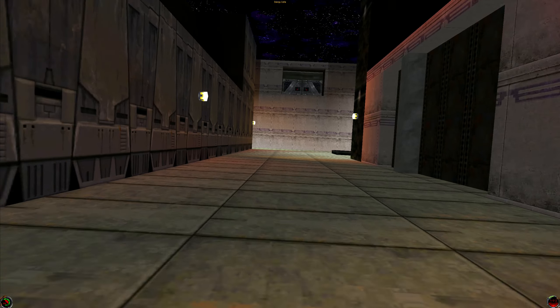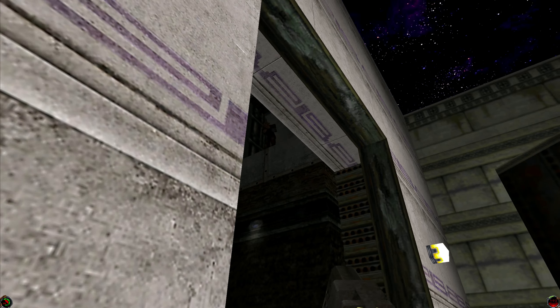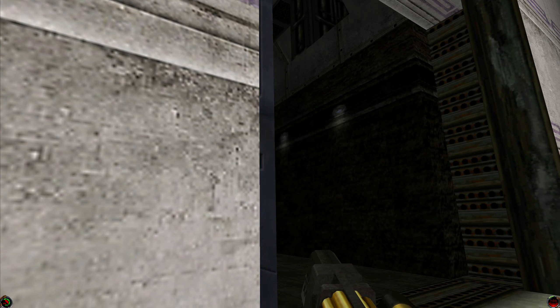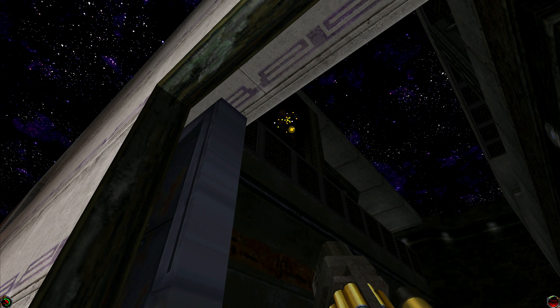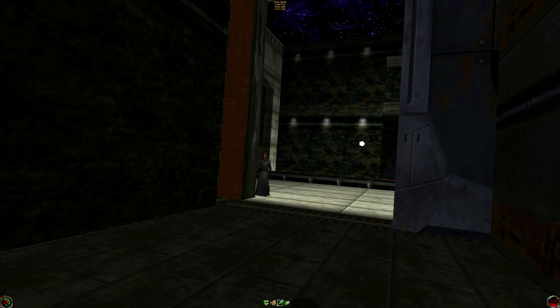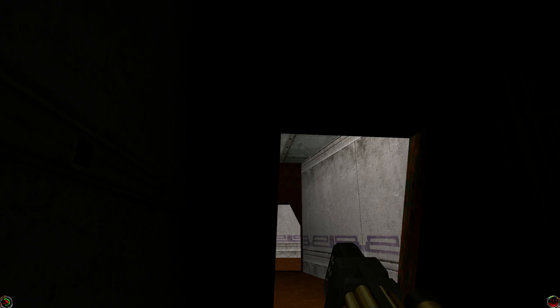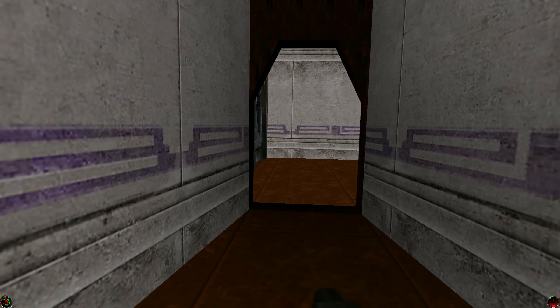We want to go through here because this door is now open. We have to be careful when we get in here because that is an ambush. Let's get you killed — and I'm just going to jump up here. You can go up the stairs, but there's just a bunch of claymore mines there.